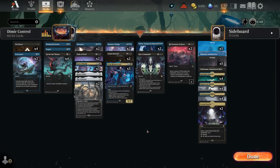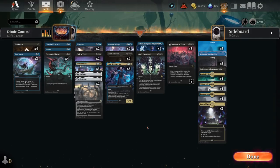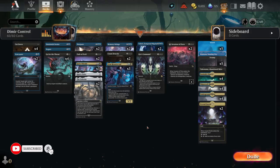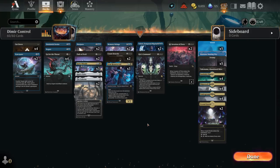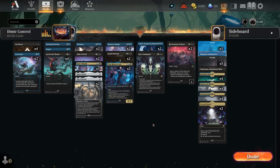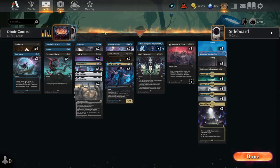Hello everyone, it's Lot here and today finally we have Dimir Control on the channel. It has been a while — we actually didn't have Dimir Control since the first day of the set. This is a full-blown control deck. We have Dimir, we have Counterspells, Removal, and some Sweepers because for Dimir the biggest problem is finding a good Sweeper. So instead we have three of them and each one works differently, so hopefully we can match them to the situation.